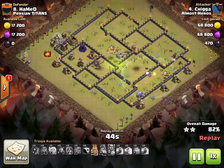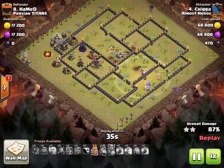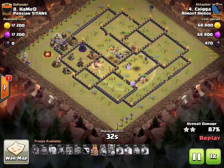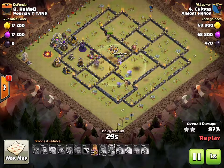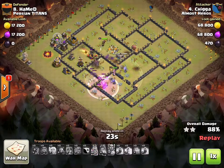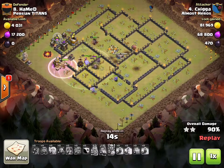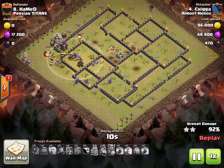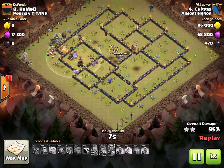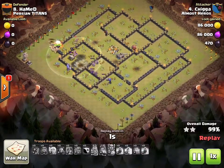Heroes and a couple bowlers are still cleaning up some trash on the right. Both jump spells run out but he still has his king's ability — the king breaks through that wall and pushes forward. Queen and the golem are still tanking on the back side. All that's left now is that archer tower up top — queen targets it and takes it down. Really nice three-star there.